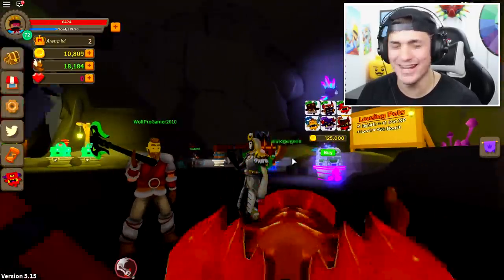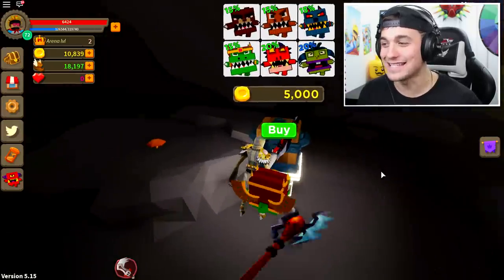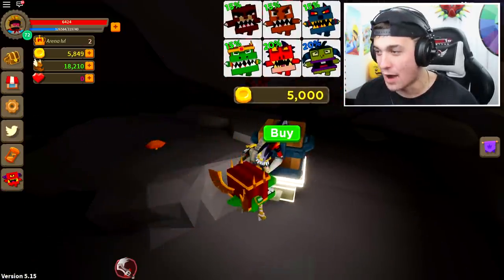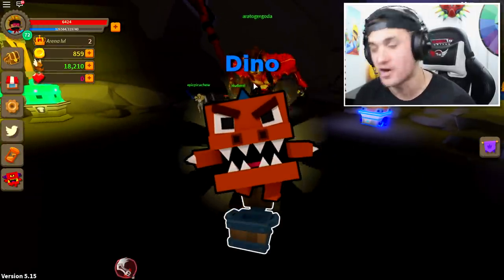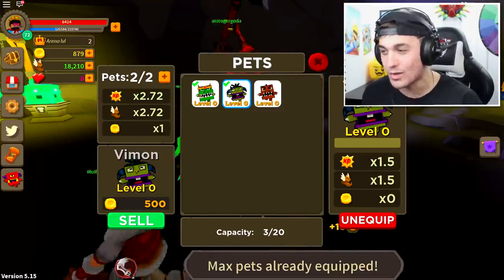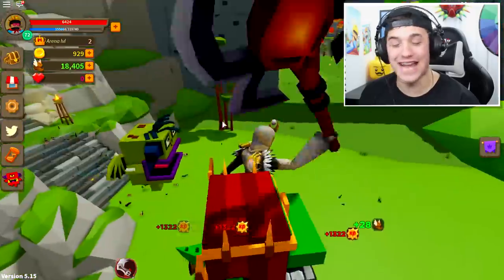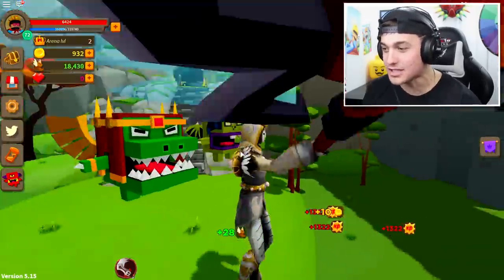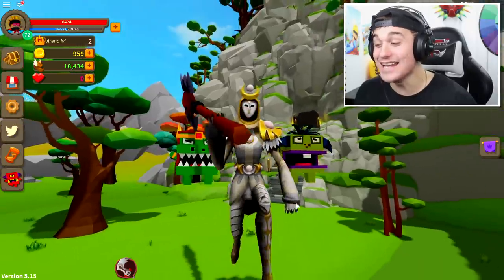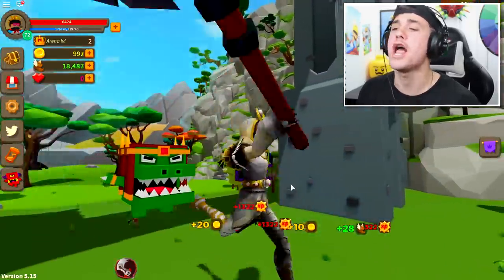Wait, why is this guy walking around with his head down? Everybody inside of this game is absolutely crazy, but who thought they would have added these insanely cool-looking pets for our buying pleasures? Now it is time for us to buy one more to make ourselves insanely powerful. I now have three pets that I'm going to equip right now — you can only equip two pets, which kind of sucks, but I feel like I got some pretty good pets so it's okay.